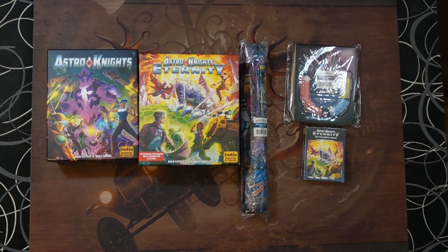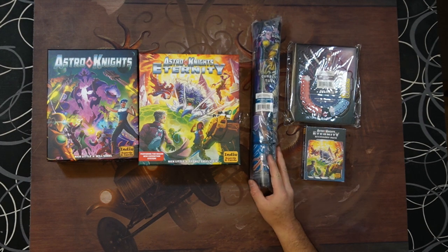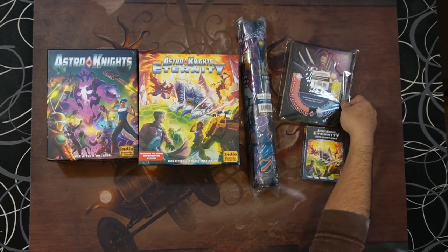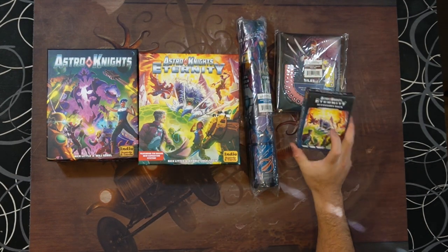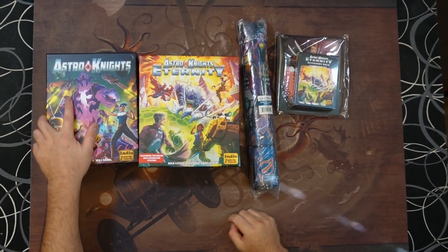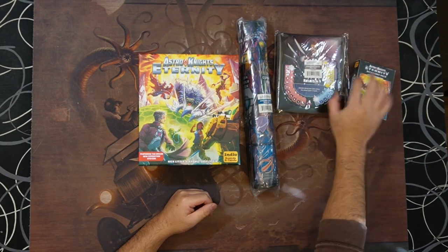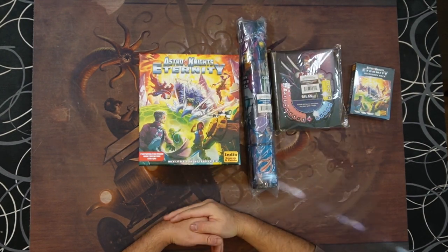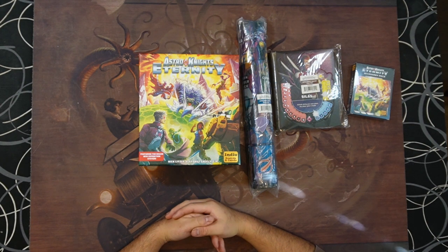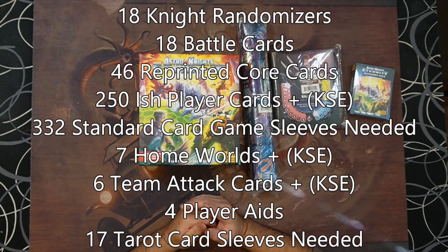So with that, he got the expansion and went with the all-in. I don't remember what the original Astro Knights mat looked like — this is the expansion mat. He also got the upgraded player boards for the original Astro Knights, and this accessory pack, which is kind of a weird accessory pack. The way this was packaged was really interesting — it was shrink-wrapped with the player board expansions shrink-wrapped into it. We took it off because we were looking for card sleeve count, since I'm out of card sleeves. This is the Kickstarter exclusive all-in of Astro Knights Eternity.